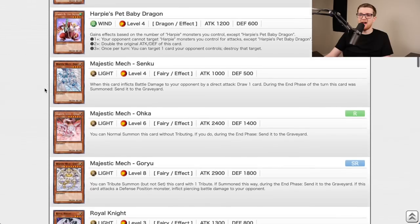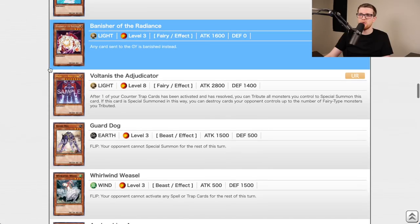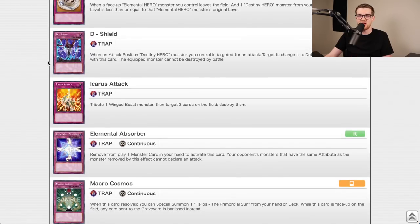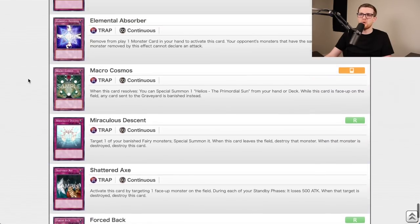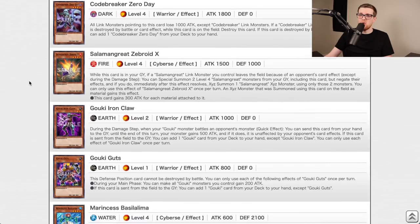Enemy of Justice — Diamond Dude, Cyber Phoenix, Majestic Mech Ohka, Banisher of the Radiance, Dimensional Fissure, Macro Cosmos — those cards paved the way for Macro decks — Icarus Attack was good for Blackwing later. I don't think this set is fantastic, but it's better than Elemental Energy, so D tier.